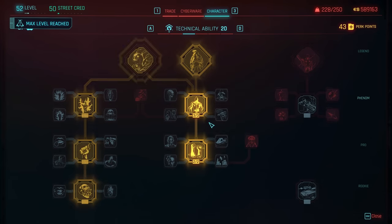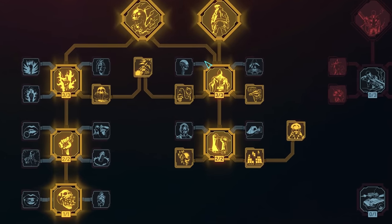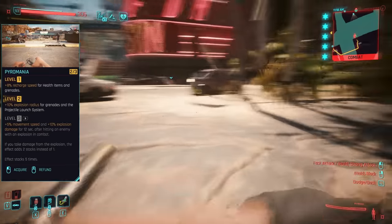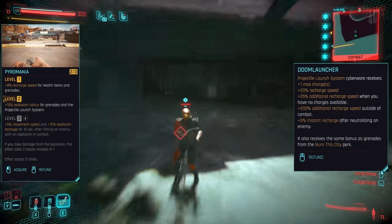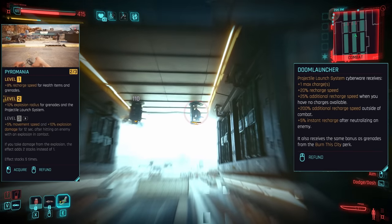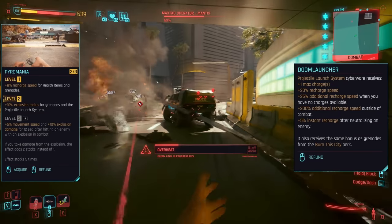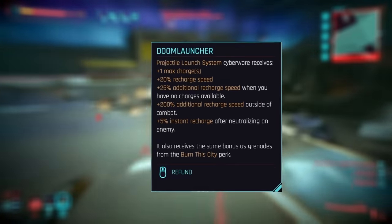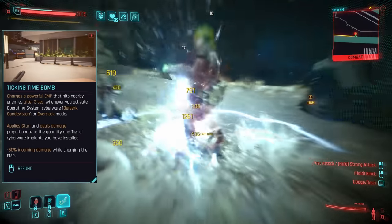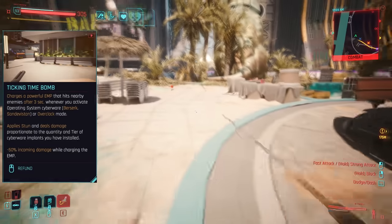This bit isn't crucial to the build — you can entirely forgo it for an alternative or nothing at all, and definitely only start speccing it after everything else. But this tree has a number of extra buffs: lower ones will boost the effectiveness of our healing items and are probably the most worth getting for staying alive. Also Pyromania and Doom Launcher — since the katana far outweighs any of the melee arm cyberware for this build, the only one actually useful in combat is the Projectile Launcher, exceptionally useful for any turrets or foes you can't get to, as well as groups a little ways off, or on the odd occasion that our Sandy charge actually does deplete. The Doom Launcher perk then buffs the launcher all round and most importantly provides it one extra charge. Finally, Ticking Time Bomb causes you to detonate an EMP after 3 seconds every time you activate the Sandy — a frequent occurrence for this build, which will be pretty useful when amongst larger groups of enemies.